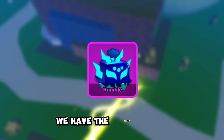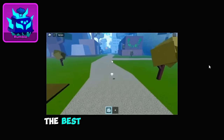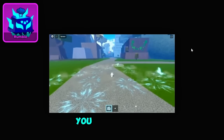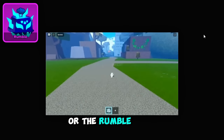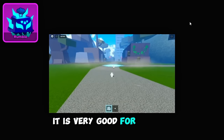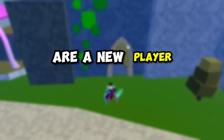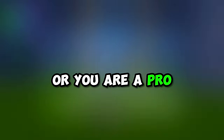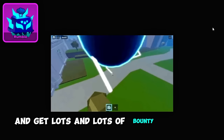At number 4, we have the Rumble Fruit. This is by far the best fruit for sword mains. If you guys are using a sword, you should always be using the Portal or the Rumble Fruit. It is very good for combos and also extremely easy to use. So whether you are a new player or a pro, you can easily use this fruit and get lots and lots of bounty.